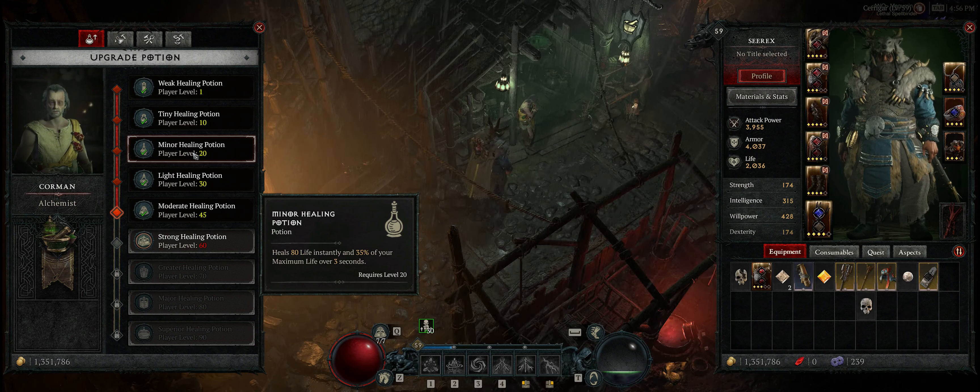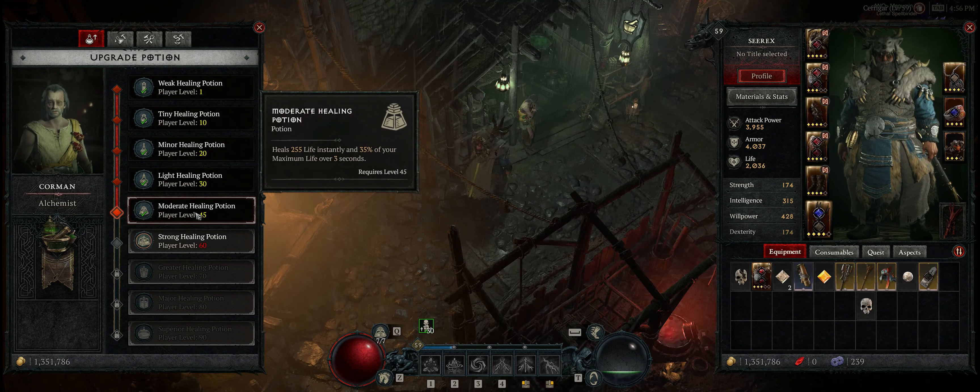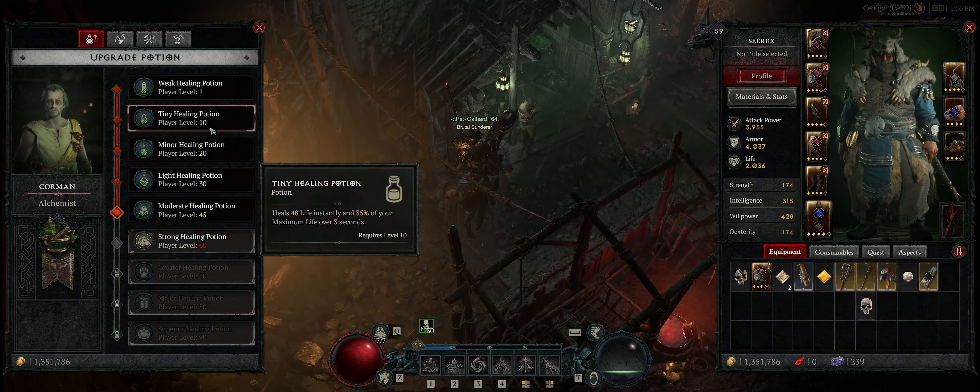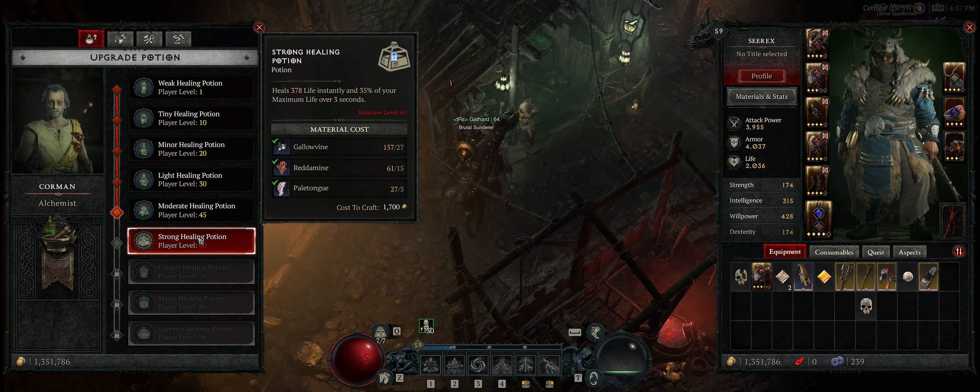The healing over time is a flat 35% of your max life over 3 seconds — it scales automatically with the amount of health you have. Even though you only get one part of the potion upgraded, it is still very much worth doing. It means a lot to get as much health as possible in an instant, and it means your potion will dish out more healing per potion used. So I highly recommend upgrading your potions whenever you reach these levels. You simply press on the potion you want to upgrade, it tells you what materials you need and a small gold fee, and that is it.